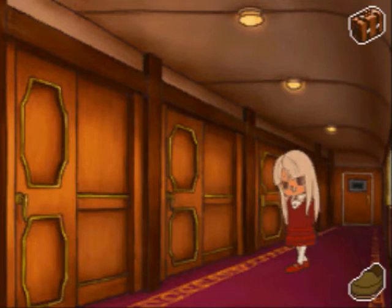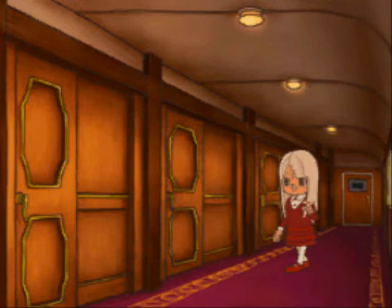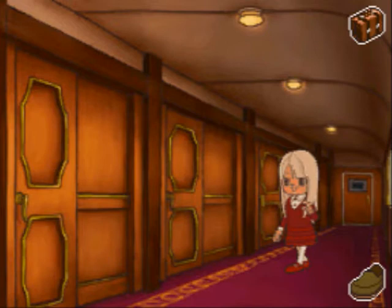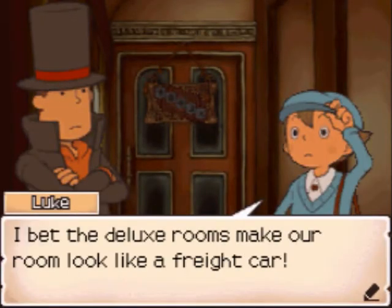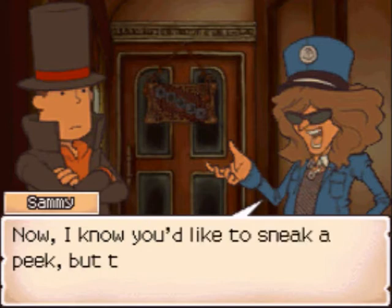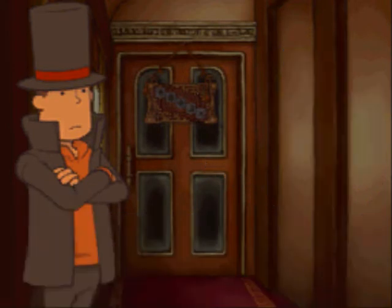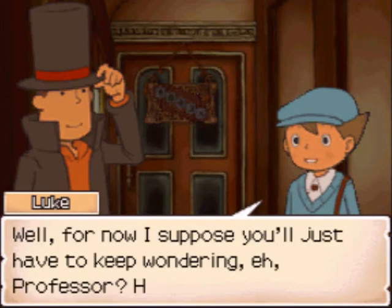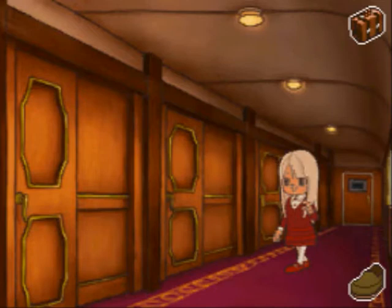Alrighty, let's take a look at these fancy areas in the train by going to the south. Oh no, it's to the left — no, that leads back to our room. Wow, I'm lost already. Let's try again — you can visit the fancy rooms by going to the south. The arrow is sort of underneath the character named Lily. It's the conductor — Sammy the conductor doesn't let us see the fancy rooms. So instead we'll go forward through the door at the end of this carriage.